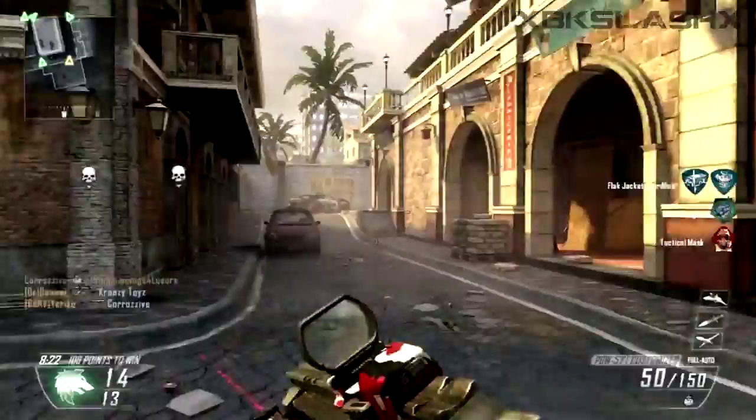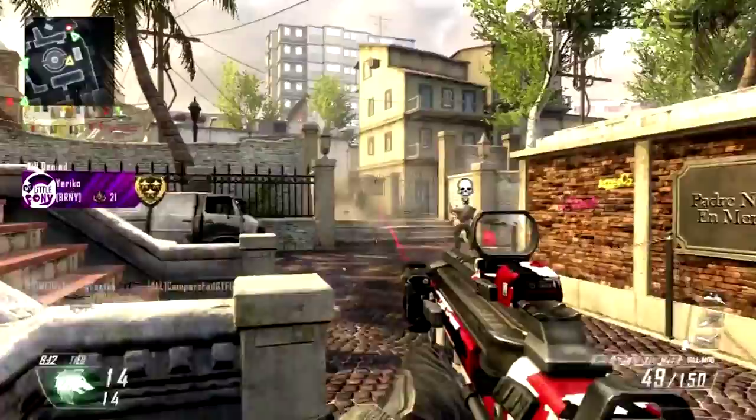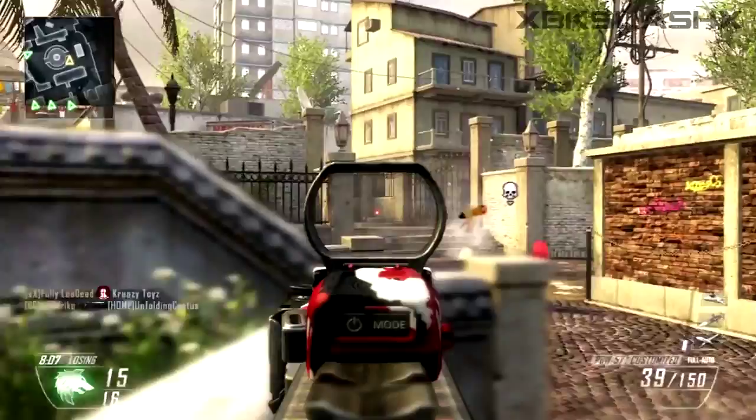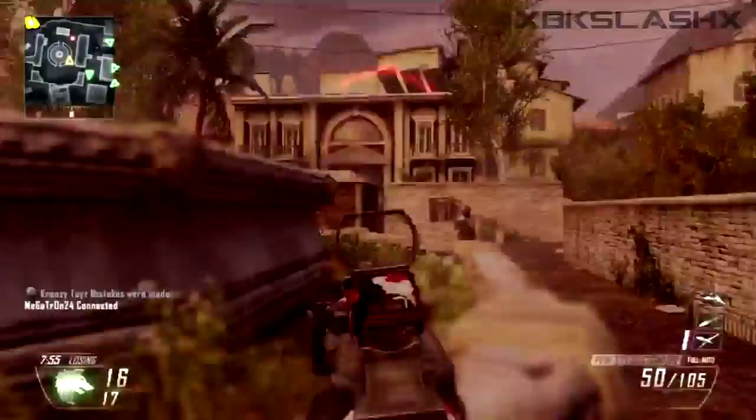We can go ahead and throw two gun categories out for your create-a-class: sniper rifles and shotguns. I'm not saying these are bad weapons — if you like to use them you can make specific classes for them — however they're really dependent on the map and the play style. A sniper is always going to be good on a map like Carrier or Yemen.